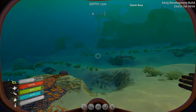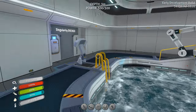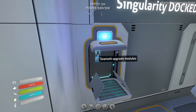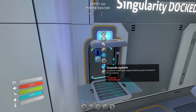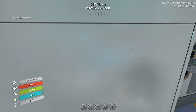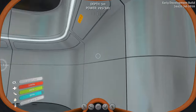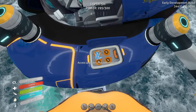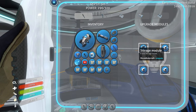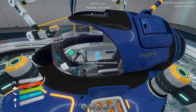Alright, I have one more thing to show you. I need one more advanced wiring kit. I'm back here at the starter base because I wanted to build this — I've been reading around and saw that this might be useful: the Seamoth Sonar. Now, which storage module can we get? Let's just hope it's this one. I think that's the one that I wanted to remove. Now we have the Sonar.